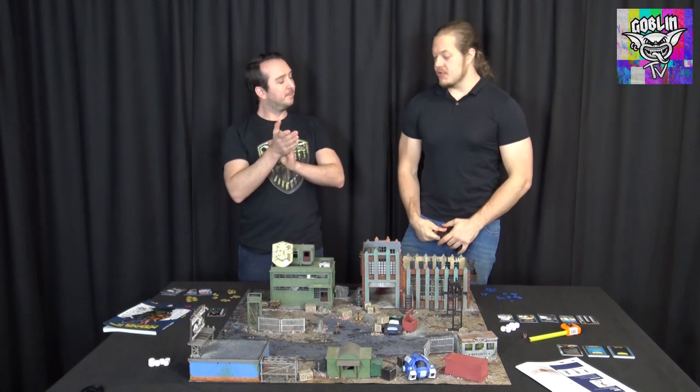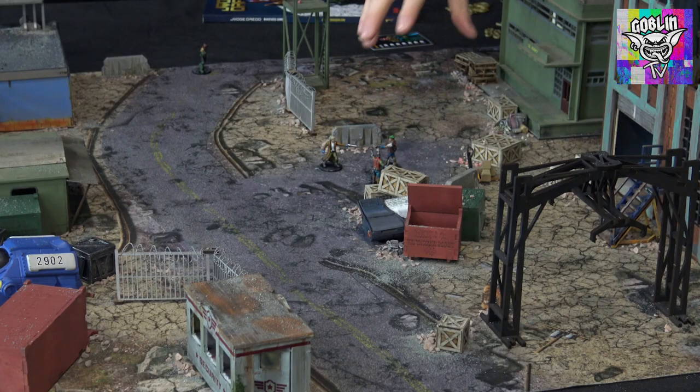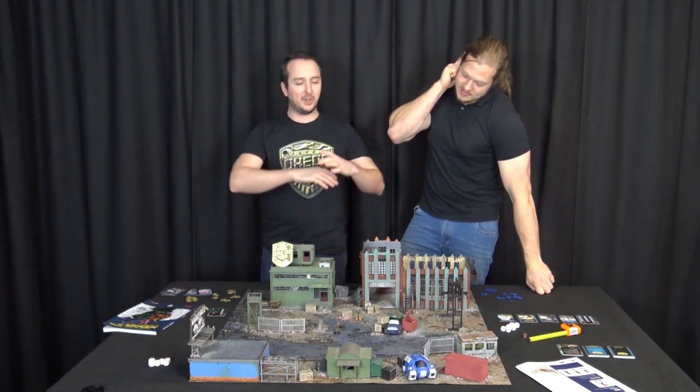So scenario one from the Judge Dredd game, Sugar Rush — what's going on? It's basically a drug deal going down, a bit of a Mexican standoff going on over here. A judge turns up and he's like, right, I've got some criminals. He's going to run in, try and catch them, and they've got to try and get away.